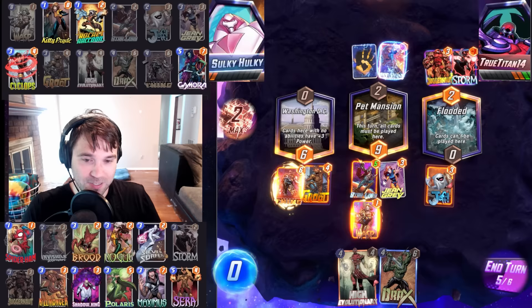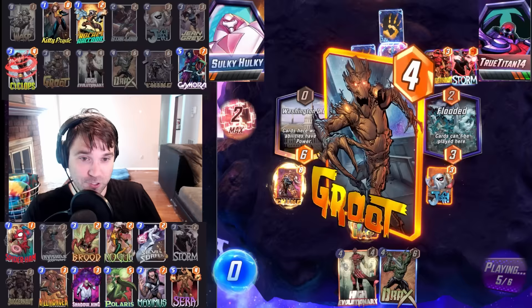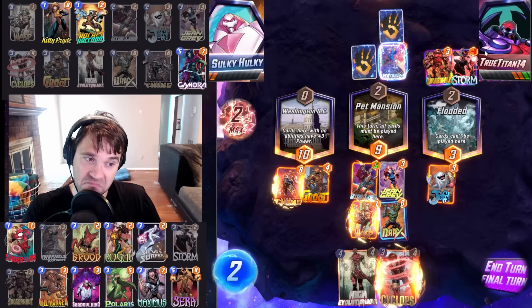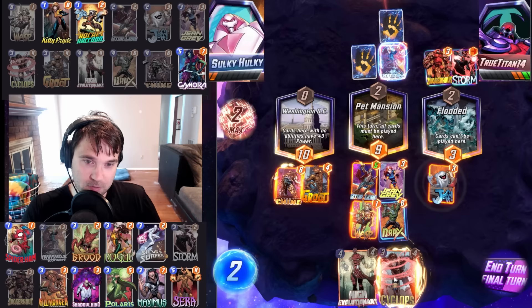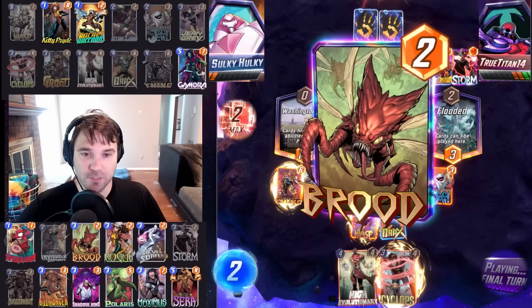Juggernaut is wild again, and Spider-Ham behind the Invisible Woman — it's huge. I don't like it, but I definitely have to respect it. I don't think Groot will hit anything here — there's no way it can — but it's still four power. I'm looking to do something big. Doing something big into Pet Mansion on that last turn isn't all that ideal. Shadow King could be here, which would make our Drax and Star-Lord much less impactful. Let's do this and send it. Hopefully they don't have Silver Surfer, but if they do, they deserve this win.